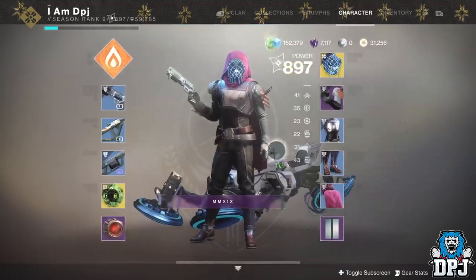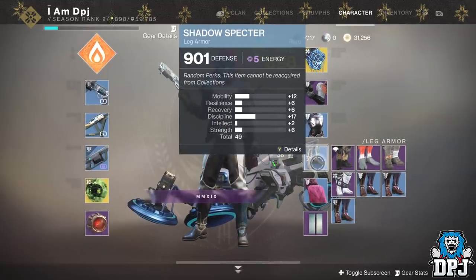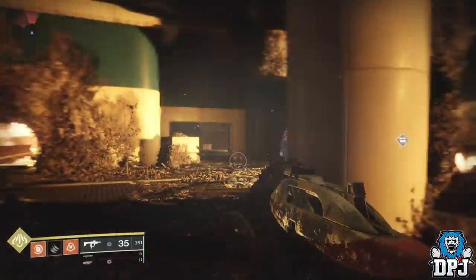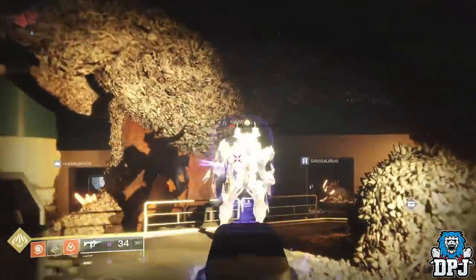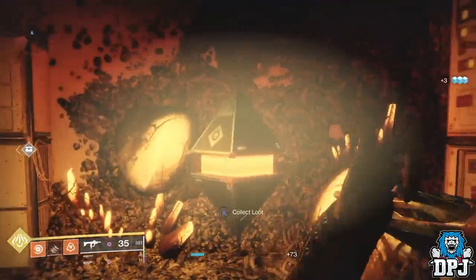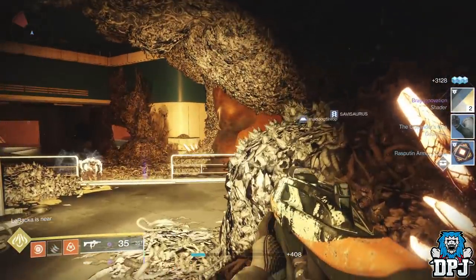I was stuck at just under 900, had nothing else to do, and wanted to keep that soft cap so I could open up all those powerful gear drops which will help me to 960. These helped me a ton — they finished me off and got me above that 900 power level. So keep this method in mind for getting easy levels and reaching that soft cap.